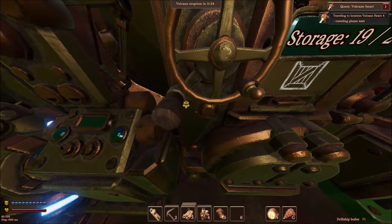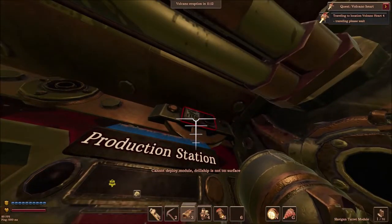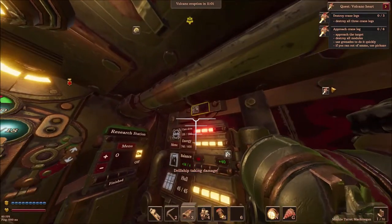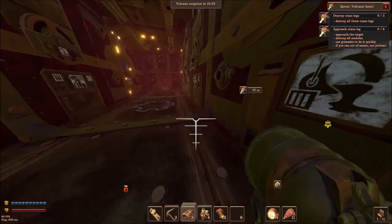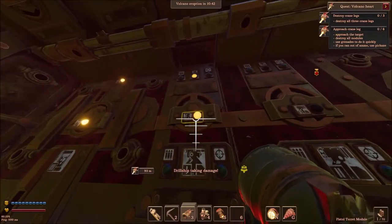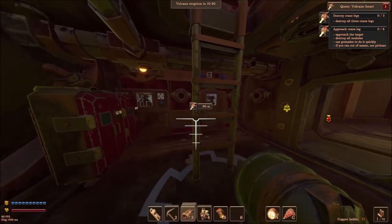We got what, nine minutes? We might be able to get this bad boy going. I got 70 of these. Once we're up — yep, and they're already starting to fire. So what we do is we go through, we turn off those and we turn on all the guns. There you go.